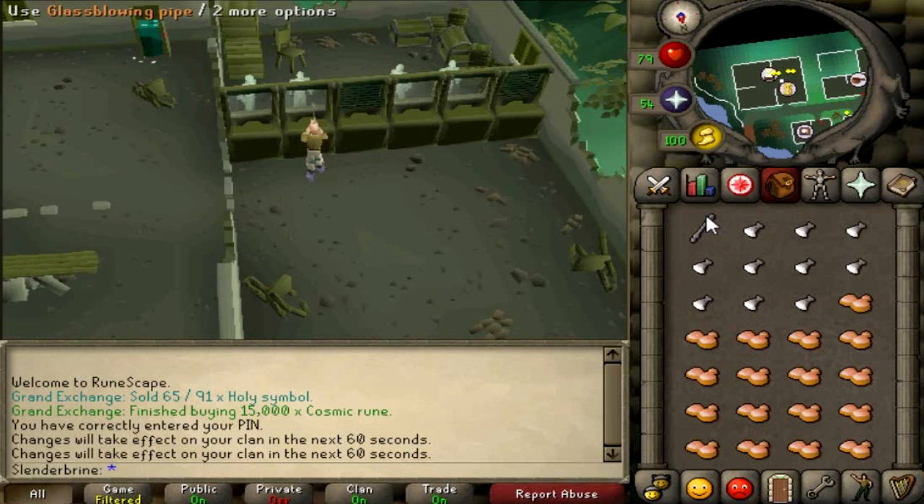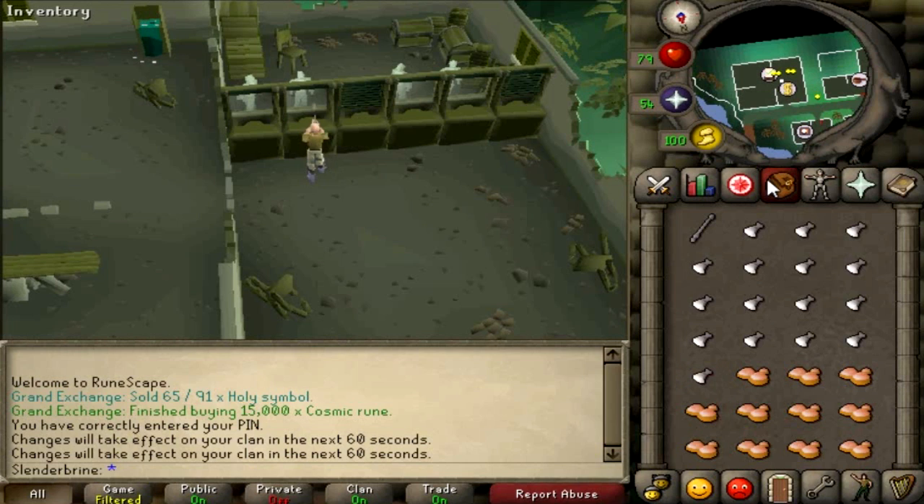From there, you can also buy buckets of sand and soda ash for a lot cheaper — you can buy them for like 5 or 10 GP each, as opposed to around 180 GP for both if you're buying them from the Grand Exchange. Buying them from the shop will take more time, but it will save you a lot of money. So if you're prepared to spend more time, you can buy your buckets of sand and soda ash from the charter crew members.